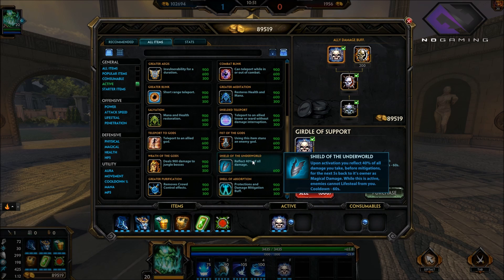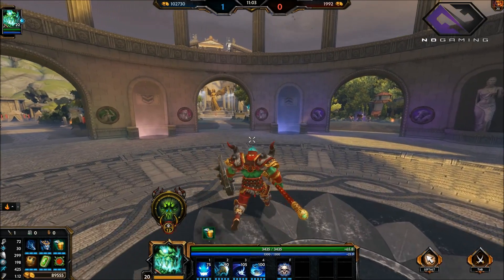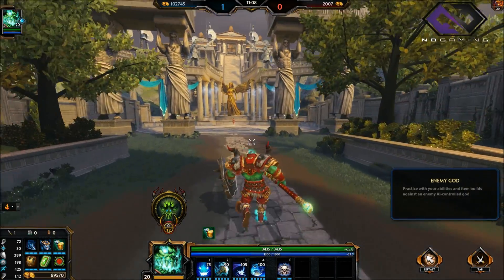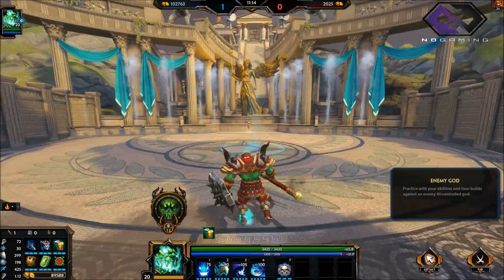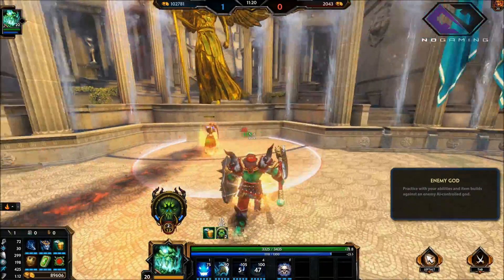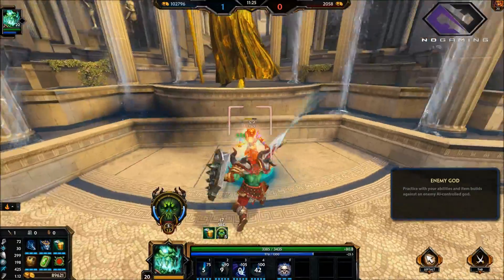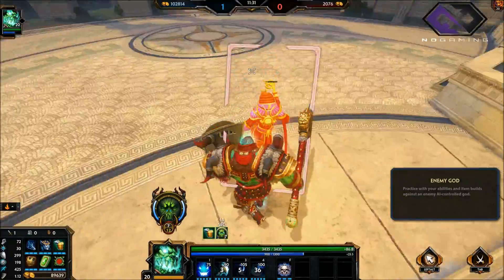Maybe you want to reflect 40% of all the damage you take. It's going to depend on what you need, or if you're like 'I just died and really need to get in and help' — teleport to an ally god, that's going to be super helpful. One more time to show you the combo: say they're getting away and hovering outside your turret — use your jump, use your jump again, cast your ult and throw them back. One bad thing about it is that they can counter by using Purification Beads — that's the one really kind of bad side.